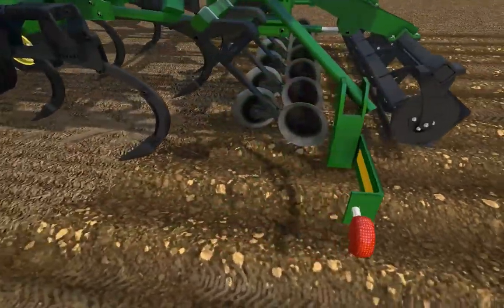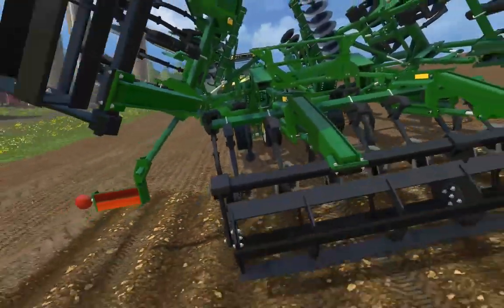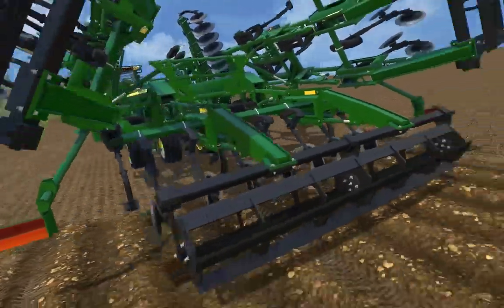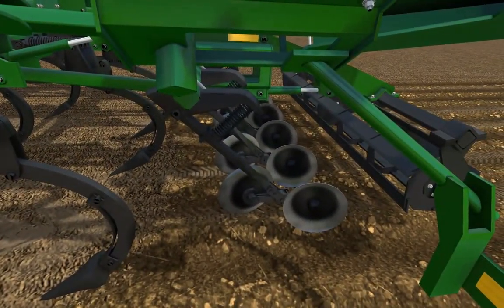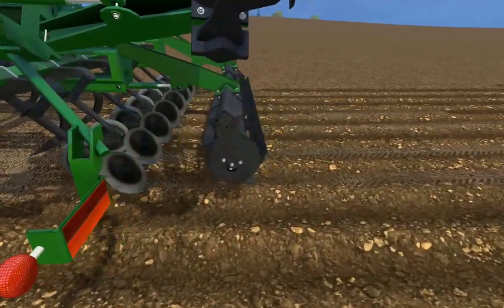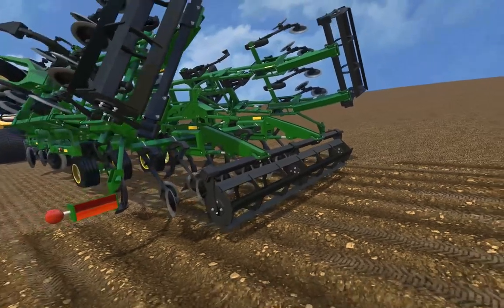We've got lights and reflectors — yellow on the front. Pretty cool little way to do your blinkers and lighting. What else is new to this mod? These little dish shanks are new — I had to build those individually. New crumblers and roller basket, and crumbler basket mounts are also new.